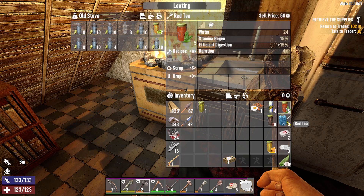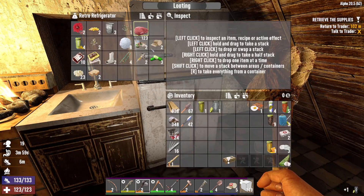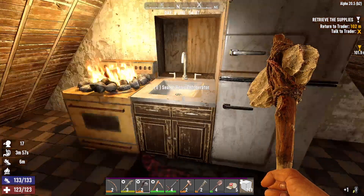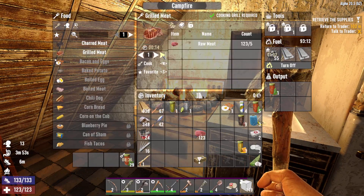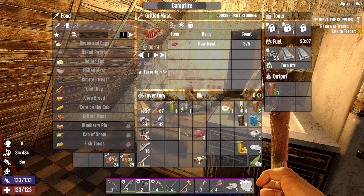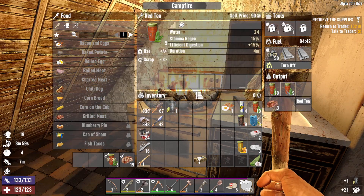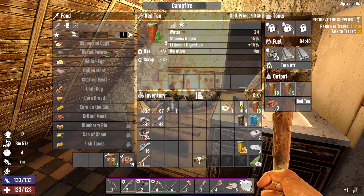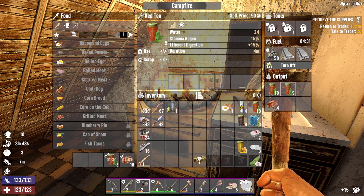We still need food — don't we, oh my god. I haven't got any eggs, that's the trouble. We'll have to go with grilled meat — 24, yeah, we'll do that. That's got quite a bit done — I'll pause it for a while to let that run through. Right, the trader's just opened up, which is good. I've just had a little bit of food, water's topped up nicely.